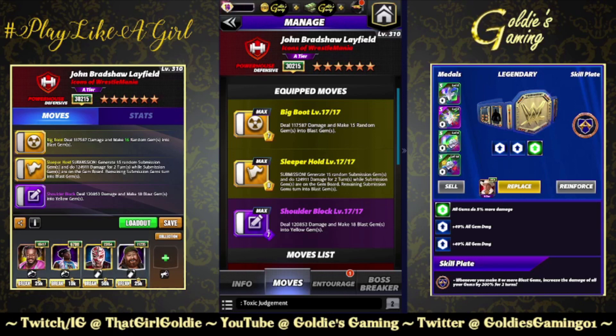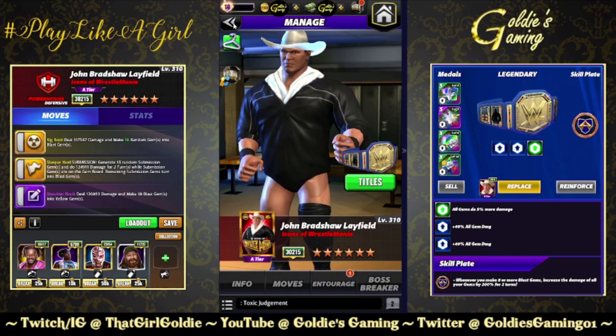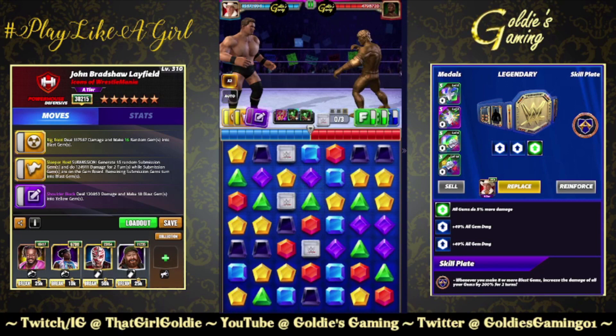Next variation we're going to take a look at brings in the 6-star move, which is the Sleeper Hold — JBL getting two submission moves, let's just call him the submission magician. 8 MP, generate 15 random submission gems and do 124,911 damage for 2 turns while submission gems are on the gem board; remaining submission gems turn into blast gems. So while the Titan plate theoretically should not trigger the sub — because the Braid didn't trigger the other one — we are going to get mucho blast gems on the board for mucho damage. Kofi for yellow MP, Woods for purple — we are going to double MP this, keeping Ray and Sammy for the damage.